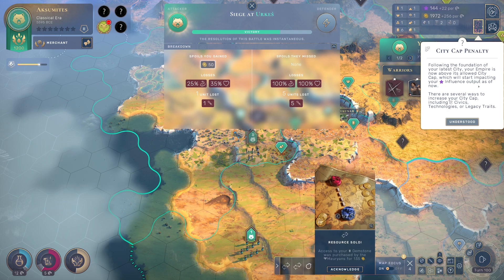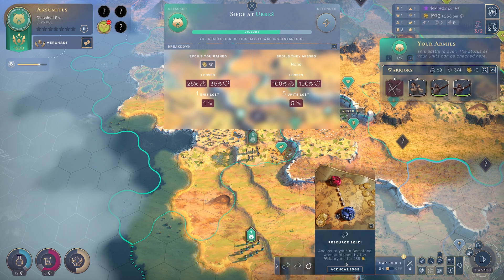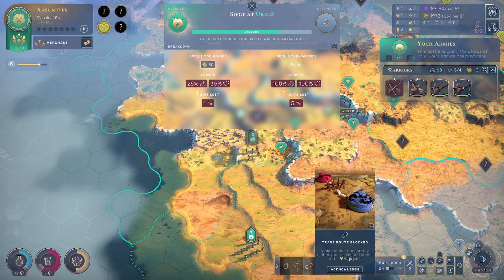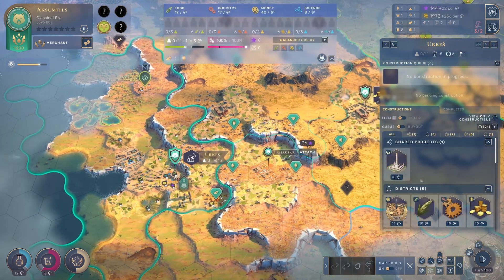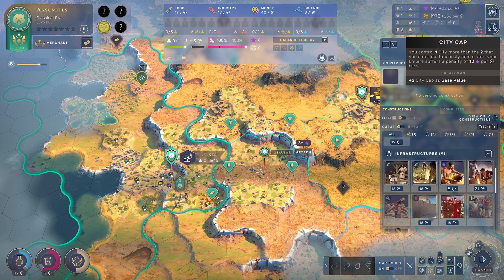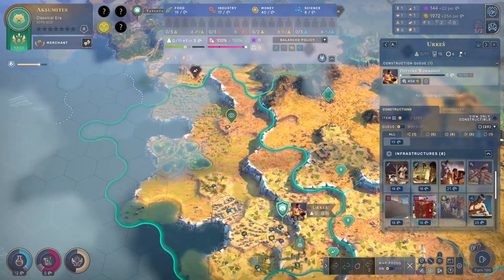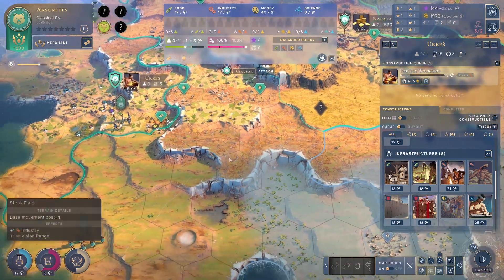We gained money and this city is ours now! City cap penalty — we're now above city cap, which will impact influence output. There are several ways to increase city cap including civics, technologies, or legacy traits. The Maurians bought my gemstones. They stole my independent people — violence is temporarily halted. But this city is mine now! Plus four influence on main plaza — we need that. Let's get more influence on that.